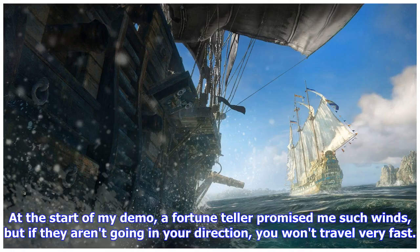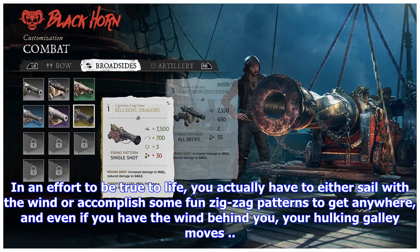The major difference in Skull and Bones is the wind mechanic. At the start of my demo, a fortune teller promised me good winds, but if they aren't going in your direction, you won't travel very fast. In an effort to be true to life, you actually have to either sail with the wind or accomplish some fun zig-zag patterns to get anywhere, and even if you have the wind behind you, your hulking galley moves slow.